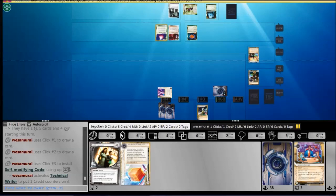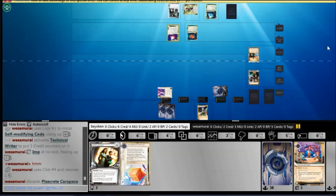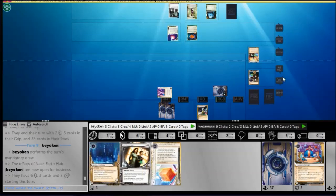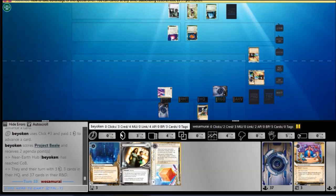He did get 2 out of a possible 4 points, which is still relatively decent and puts him in the game. He's now tied with me on Agenda Points and can still contest me. Unfortunately for her, she still has too few credits to contest my remote. That Wraparound is causing so many problems, and basically allows me to score 4 free points.